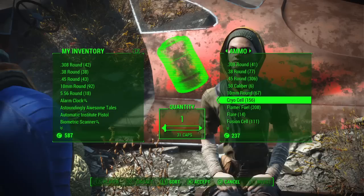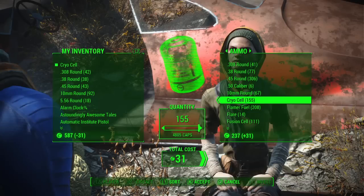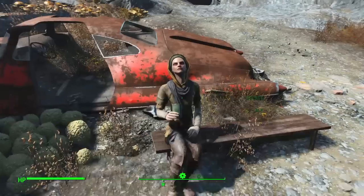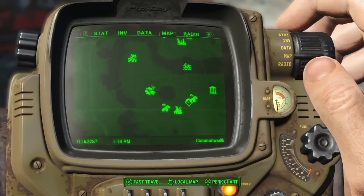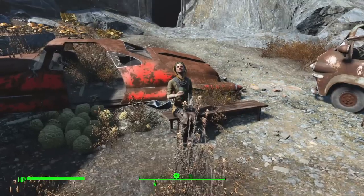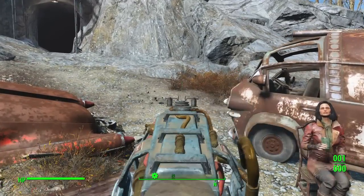So save up and you'll basically be able to afford ammo. Here's proof that I have Cryolator ammo — I confirm the trade. Now going to my inventory: right here is a Cryolator, Cryocell, and there's the ammo.